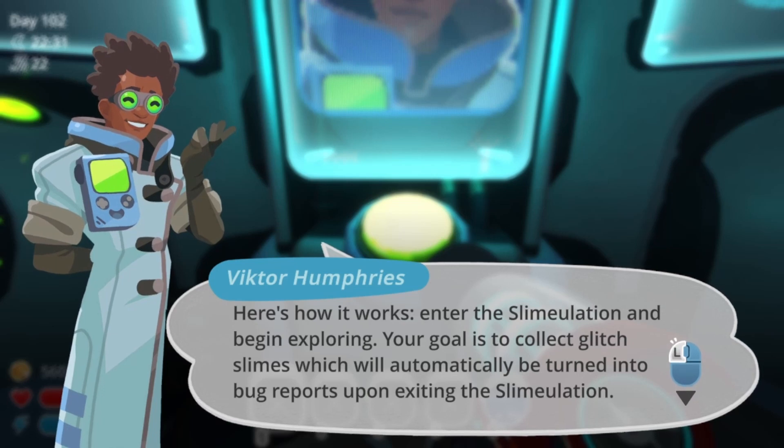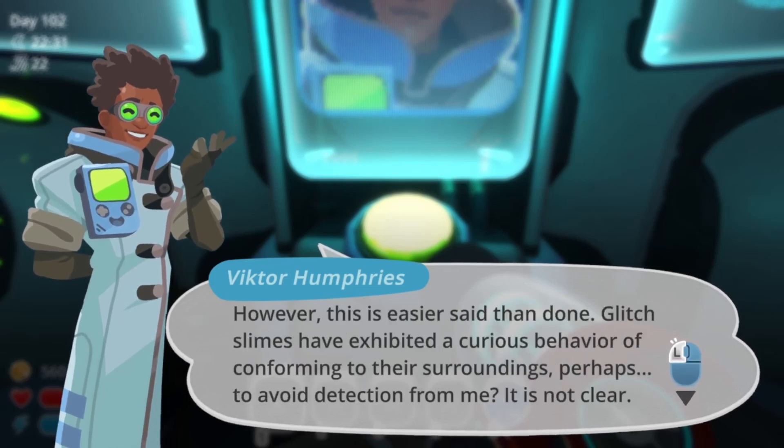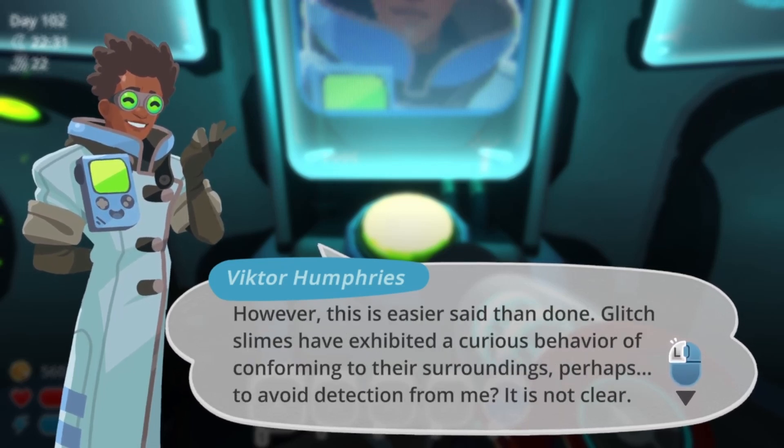I call these entities glitch slimes and I need you to help me collect them for study. Here is how it works. Enter the slime-olation and begin exploring. Your goal is to collect glitch slimes which will automatically be turned into bug reports upon exiting the slime-olation. However, this is easier said than done. Glitch slimes have exhibited a curious behaviour of conforming to their surroundings, perhaps to avoid detection for me. It is not clear.